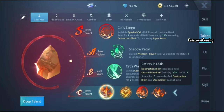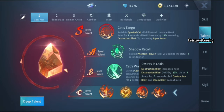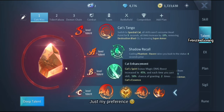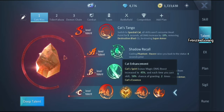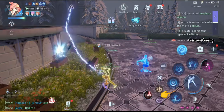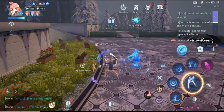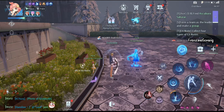A lot of people focus on Destroying Chain because with each Destruction Blast the damage goes up to a total of 60%, and combined with Cat's Tango that's 75% damage increase for five seconds. But I believe Cat Enhancement is better — it gives a stable 45% damage increase, and every time you perform an attack, whether normal or skill, you have a 50% chance to gain two Cat's Essence stacks.